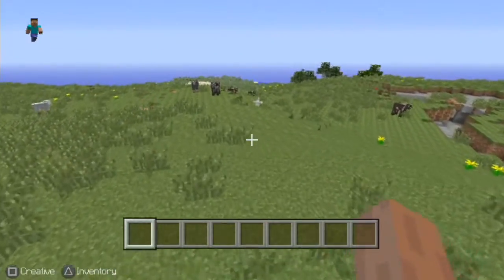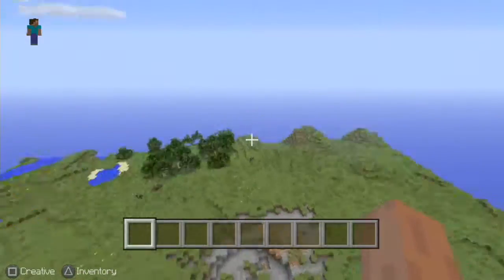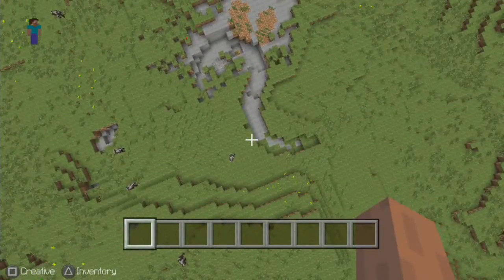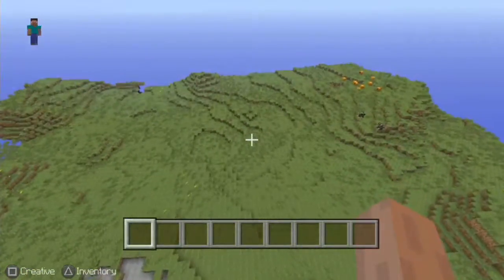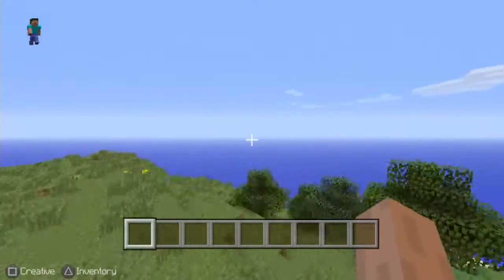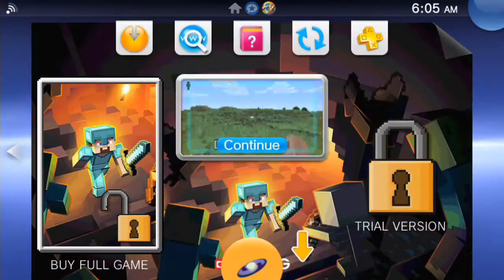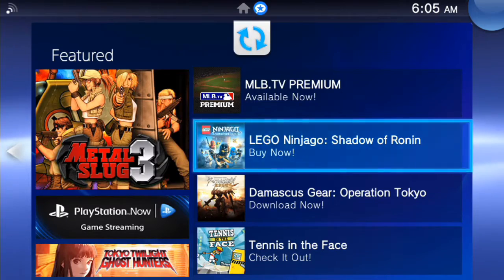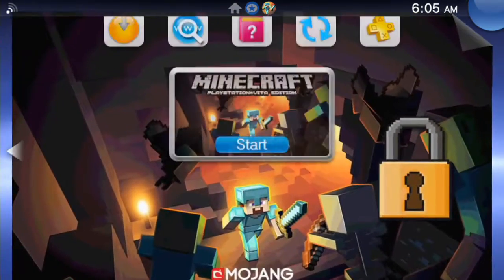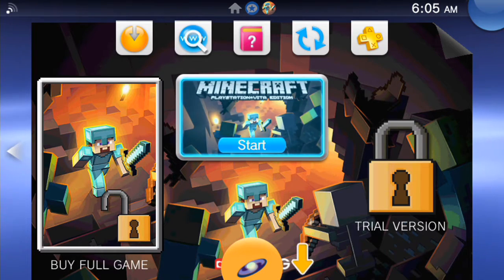Minecraft is one of those games that does require a lot of power, surprisingly. Alright, so the update has been downloaded, so I'm just going to check and see. Uh-oh — could not install. I think it's because this is not the official version of Minecraft, it's a dumped version. So I gotta do a little more research and find out what's going on.